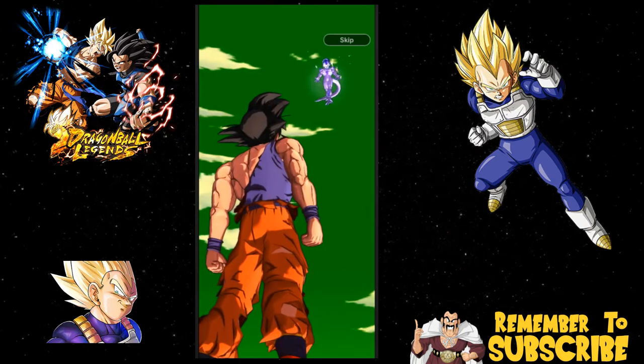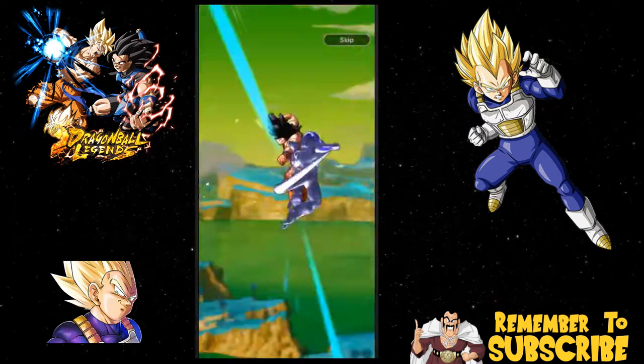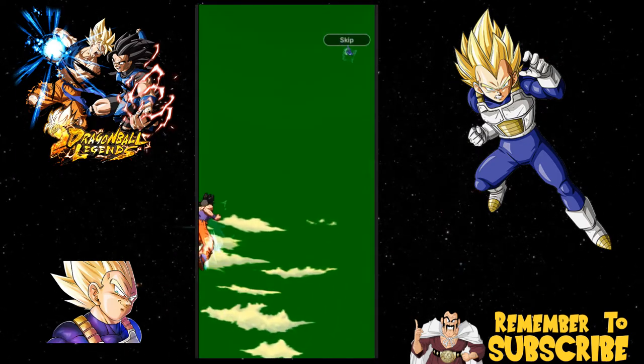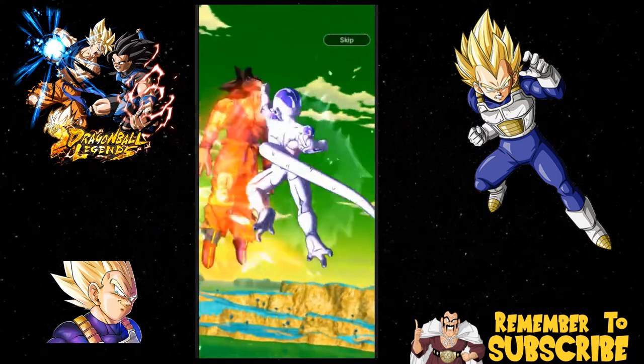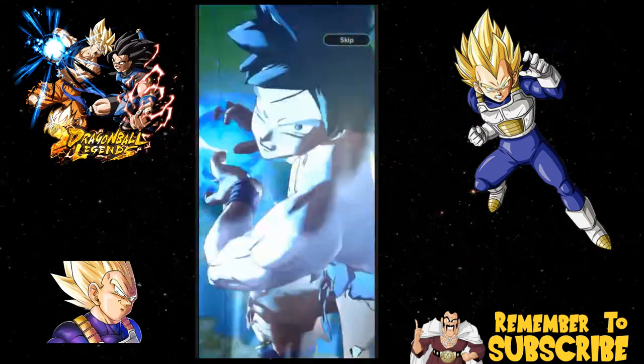I don't really wanna waste too many of them because I already have the Vegeta and he's the one I wanted. I would like a dupe, and maybe that Trunks. I might just do two — we'll see what happens. If I'm not having any luck — Frieza is kicking my ass right there. So we're doing the Kamehameha, here we go.